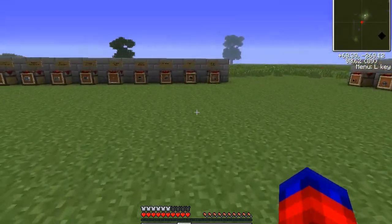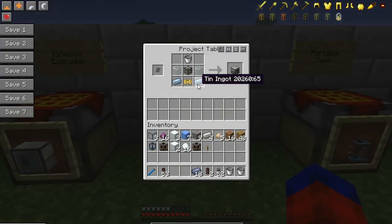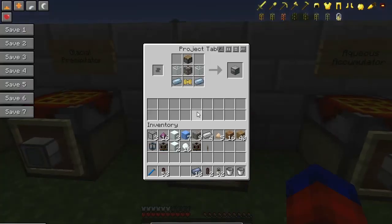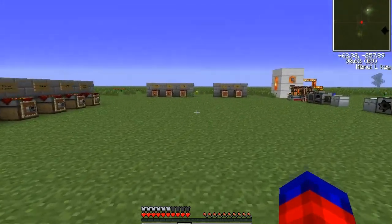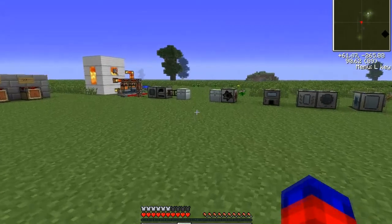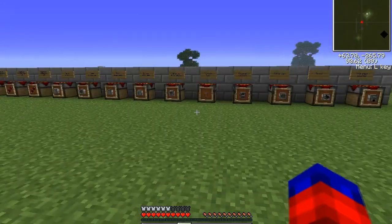Before we wrap up, here are the recipes for the last few machines. The Aqueous Accumulator is constructed with two pieces of tin, a pneumatic servo, two pieces of glass, a machine frame, and a bucket. The Igneous Extruder is very similar: a servo, two pieces of tin, two pieces of glass, a machine frame, and a piston. The Glacial Precipitator uses two blocks of snow, a machine frame, two pieces of copper, a redstone reception coil, and a piston on top. I hope you enjoyed this spotlight on Thermal Expansion — check the description for a link to the mod thread on minecraftforums.net. Feel free to leave comments, feedback, or suggestions. Thanks so much, and have a great day!